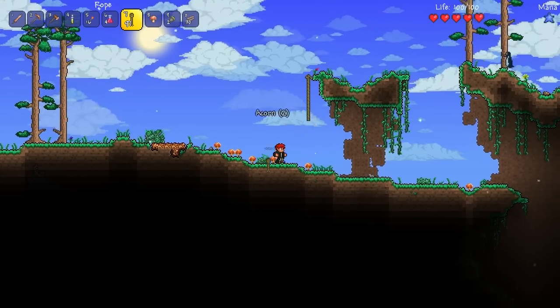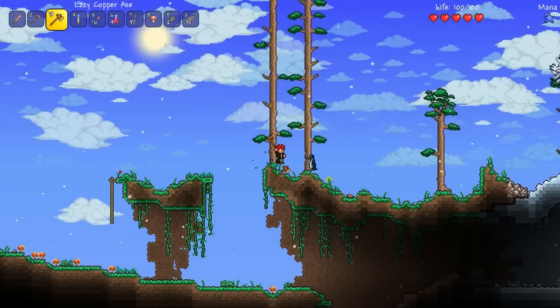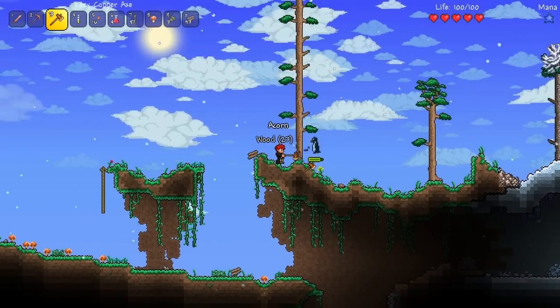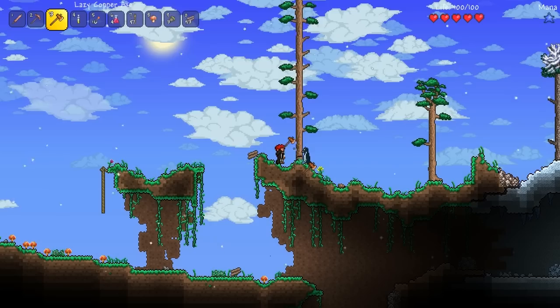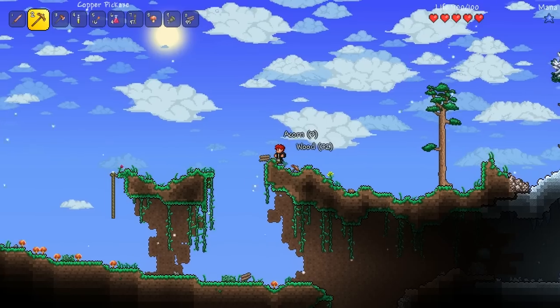I did play a little bit of expert mode on my own, not recording it - it's hard as fuck. I thought I'd be able to fight the first boss easy - hell no, I instant died. I didn't even know how hard this was. Why is the penguin so hard to kill?